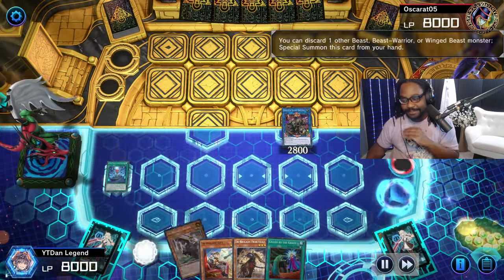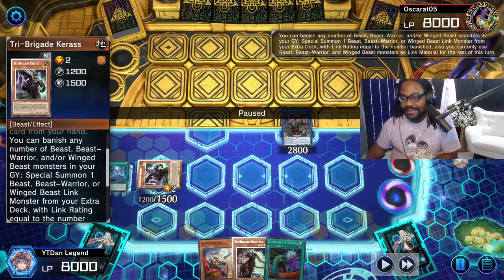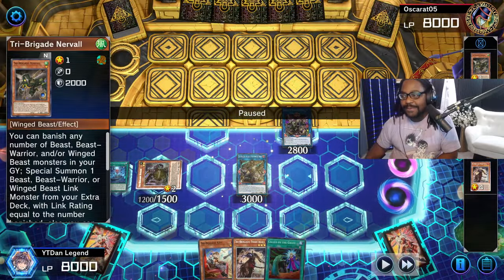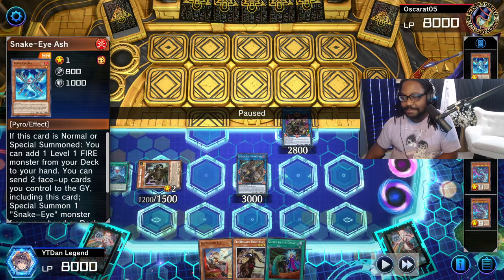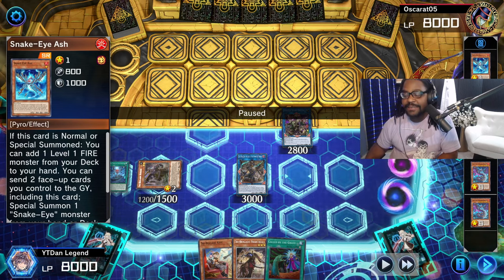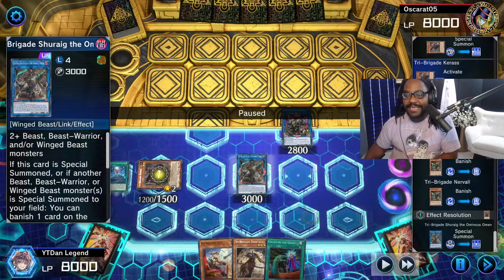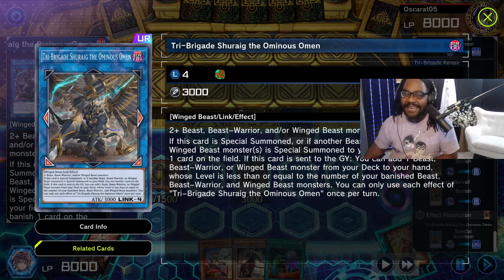Let's put the cards back and continue our combination. We're going into Karis — Karis's effect is to banish four, and now we're going to bring out Shurig. The reason I sent King Tiger back was to show you what we're going to do with Shurig, because Shurig is always going to search the one King Tiger in the deck.